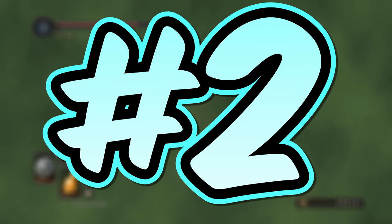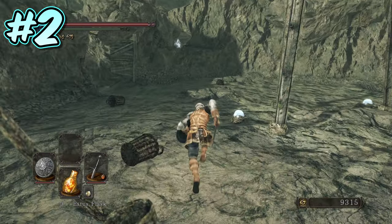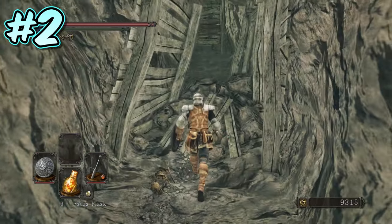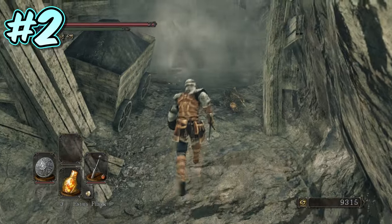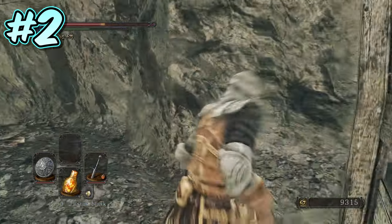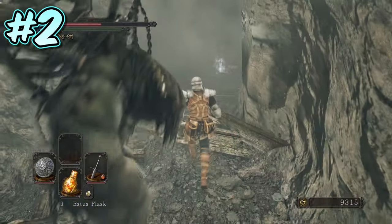Number 2. In the Harvest Valley, starting at the Mines bonfire, if you head towards the area containing the crystal lizards, take the first path on the left-hand side. This will lead you to a boarded-up wall with a dark magic giant behind it. Walk up to the wall and the giant will attack the wall, breaking it down. Quickly dodge past the giant and you will find another boarded-up wall. Wait here for the giant to follow you, and wait for it to attack you. The giant will then break the wall.